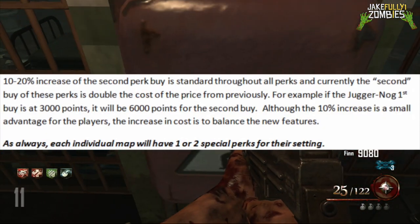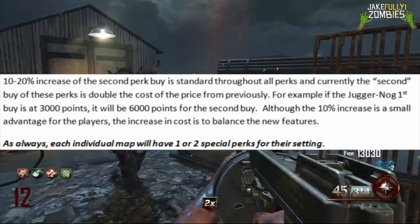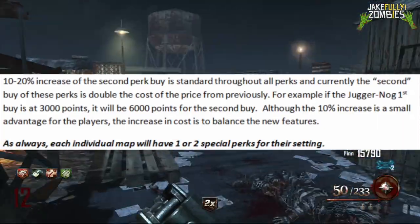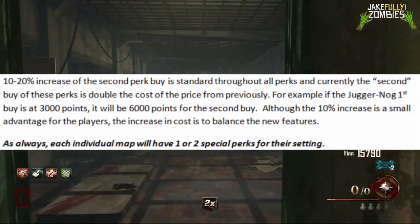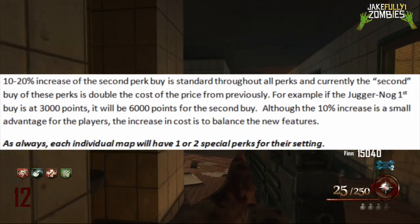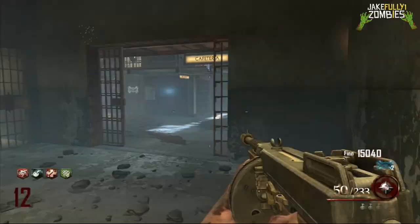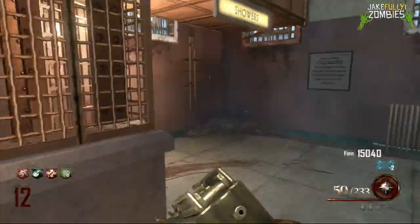A 10–20% increase on the second perk buy is standard throughout all perks, and the second buy is currently double the cost of the first. For example, if Juggernaut's first buy is 2,500 points, the second buy will be 5,000 points. The 10% increase is actually a huge advantage, and the cost increase is meant to balance the new system. As always, each individual map will have its own unique perks — one to three new perks per map.